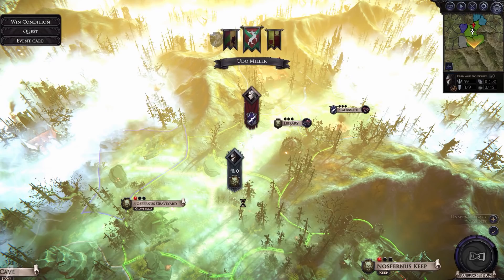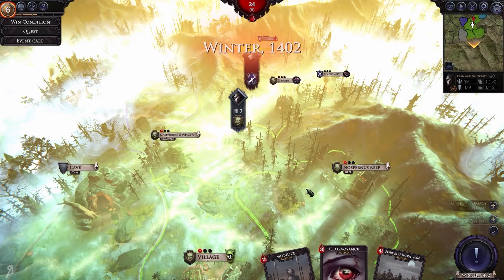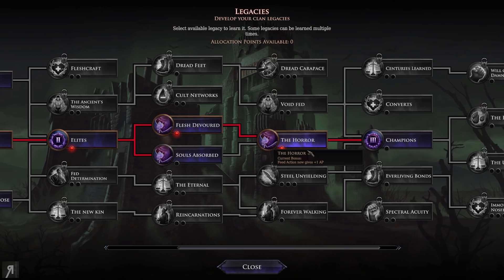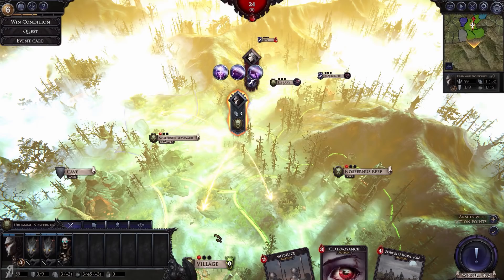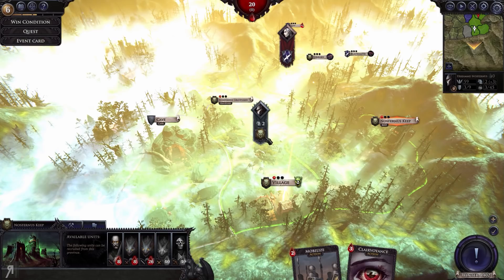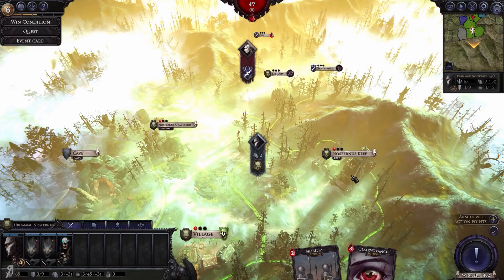Okay, so we did level up. Hopefully they're not going to attack us. Let's go to our Legacy Tree. We're going to go for Feed Action giving one Action Point — that's super powerful. So basically, we can select this guy, take him back here, use Forced Migration on this village, and then use Feed — and that's given us one AP back. Really amazing, just super powerful.